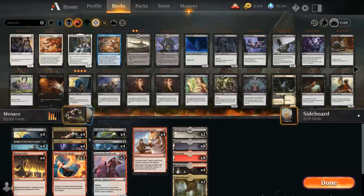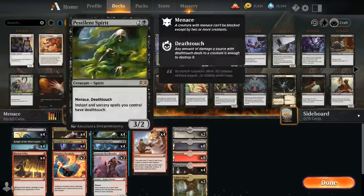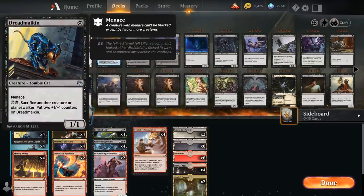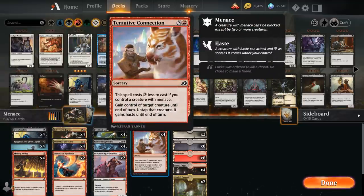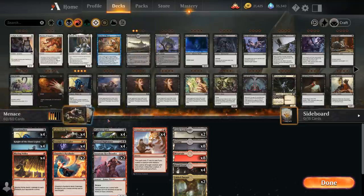The glue that holds the entire deck together is Stormfist Crusader — a 2-mana 2/2 human knight with Menace. At the beginning of our upkeep, each player draws a card and loses one life. This helps us draw into two-card combos like Pestilent Spirit plus Blazing Volley or Dreadmalkin plus Tentative Connection. It also puts a clock on the opponent by dealing one extra damage each turn, and hopefully it doesn't matter that the opponent draws extra cards if we can set up these powerful combos to undo all their progress.